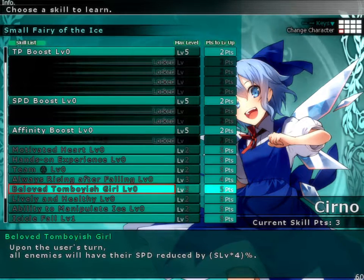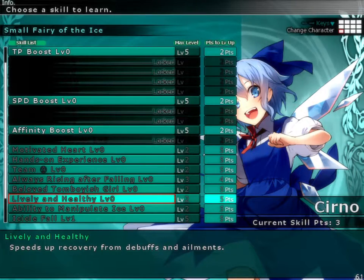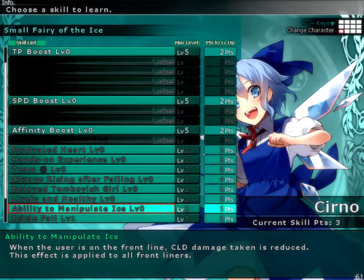Upon the user's turn, all enemies will have their speed reduced by skill level times 4. This debuff is unblockable — even if they have a trillion debuff resist, this debuff will still hit. This is not a base stat change, this is a debuff. So you can have an 8% debuff automatically upon your turn. Speeds up recovery from debuffs and ailments — not bad, since she has absolutely the worst debuff and ailment resistances in the game. And then Ability Emitted Ice: when the user is on the front line, cold damage taken is reduced. This effect is applied to all front liners.